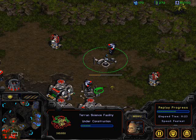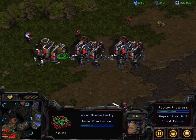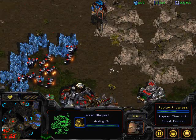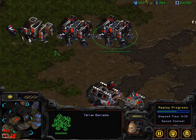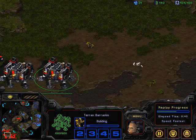Turrets are in place in case of a backdoor drop. Here comes that science facility, and there's the starport.